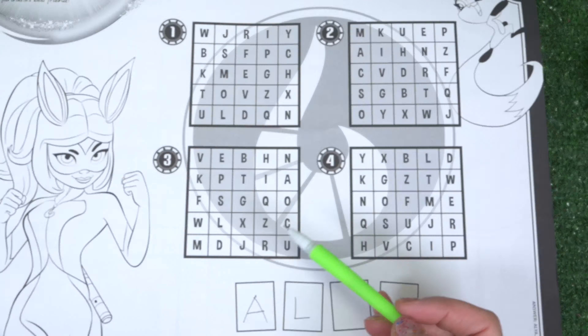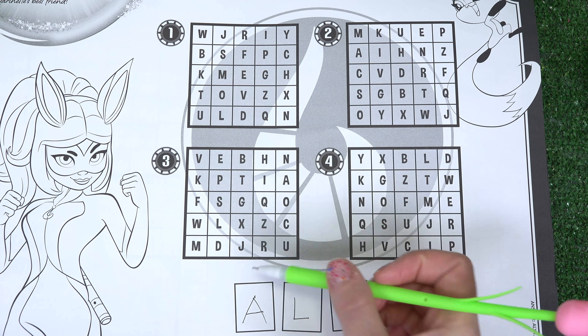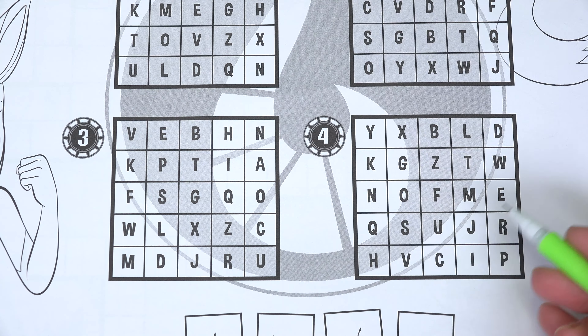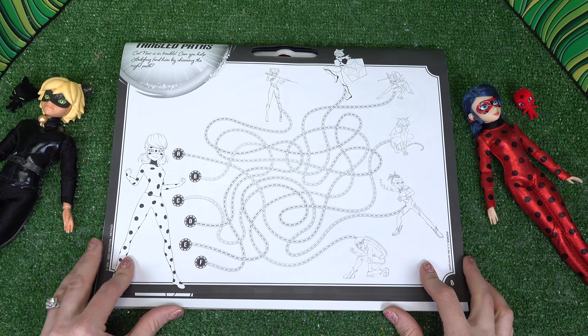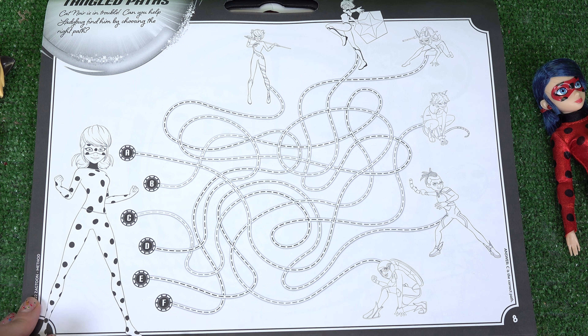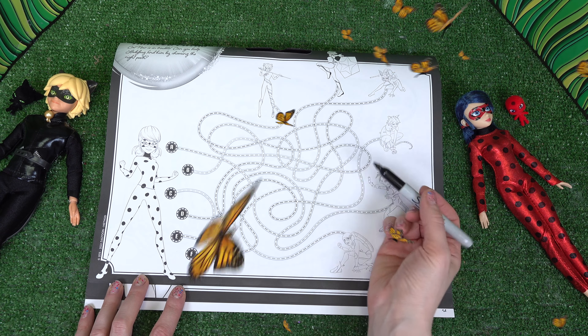Look at this ladybug — she's got the yo-yo wrapped all around her. Let's do this page. We've got four different boxes. There's a letter that's missing from the alphabet in each box. If you want more time, please pause the video. What letter is missing from this box? I usually start with the letter A and then go B, C until we have all the letters. It looks like A is missing from this box.